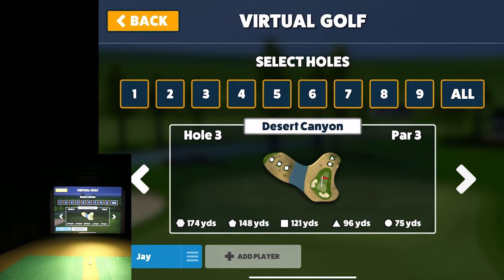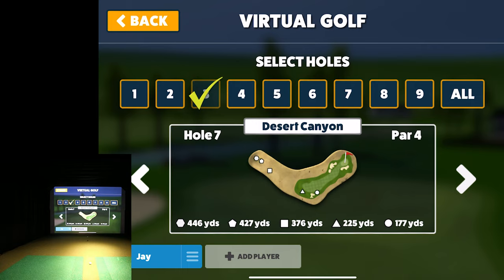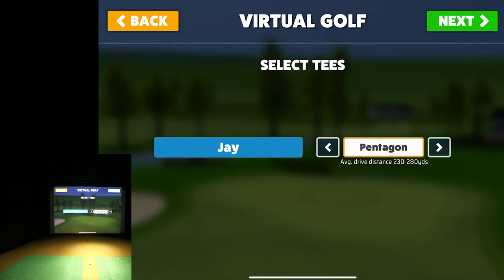I've checked out a few holes. There's a par three and a par four we can get through quickly. I like how you can select which holes you want to play. Match play, skins, scramble, best ball, and alternate shot have all been added, along with a shot countdown timer and mulligans if you want them.